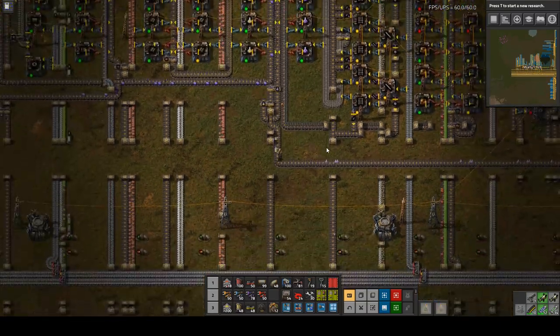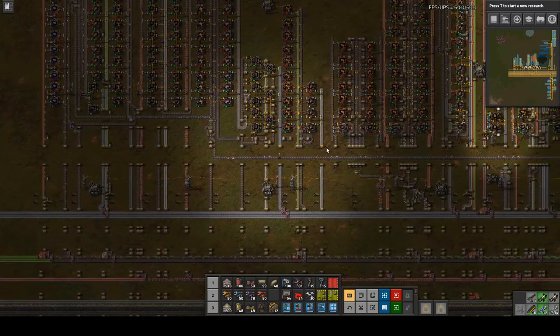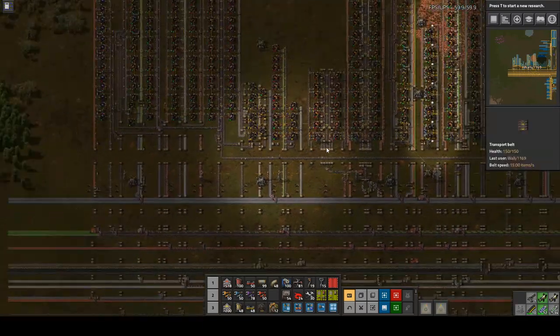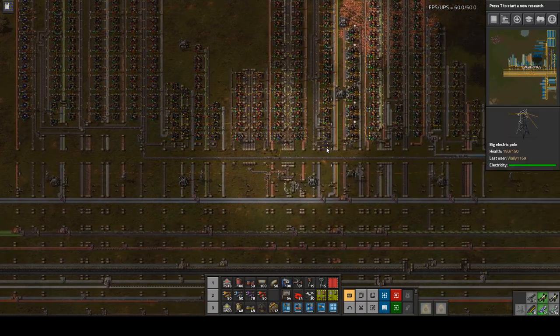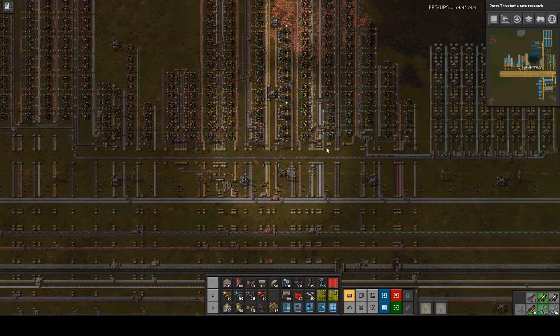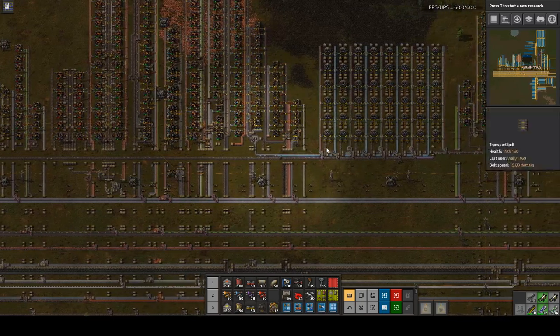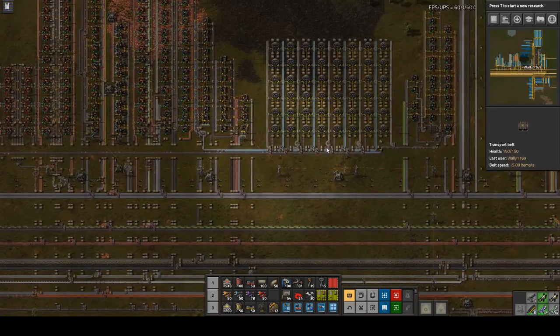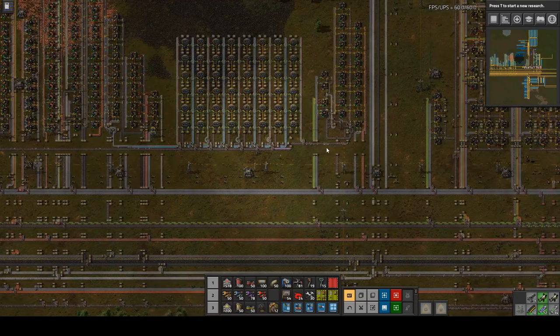Here come the blue circuits. If we've had some robot frames, there should be some on the belt — they're backed up for a while. Excellent — it's all gone now, poof. Did I miss it? No — still the first one's coming. Oh yeah, these take forever: 21 seconds. But they produce three, so what are you going to do? There they go — I see them. Our first yellow science! Excellent. So next time we'll deal with expanding the green circuits and dealing with the scrap more thoroughly.